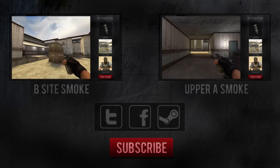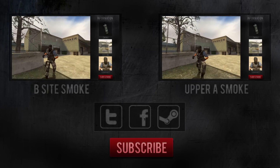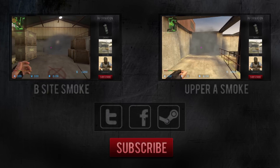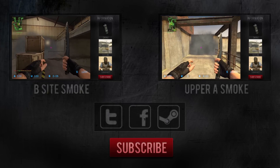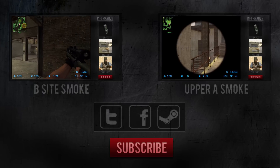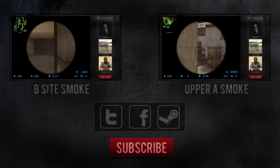Before you go and test the smoke, I've got two more on Season that you might want to check out. On the left is one for the B bombsite — this is really effective when used together with the Upper B smoke. And over on the right is one for Upper A. If you enjoyed this video or learnt anything new, I really would appreciate it if you could drop me a thumbs up and subscribe for more Counter-Strike content. Thanks for watching and I'll see you next time.